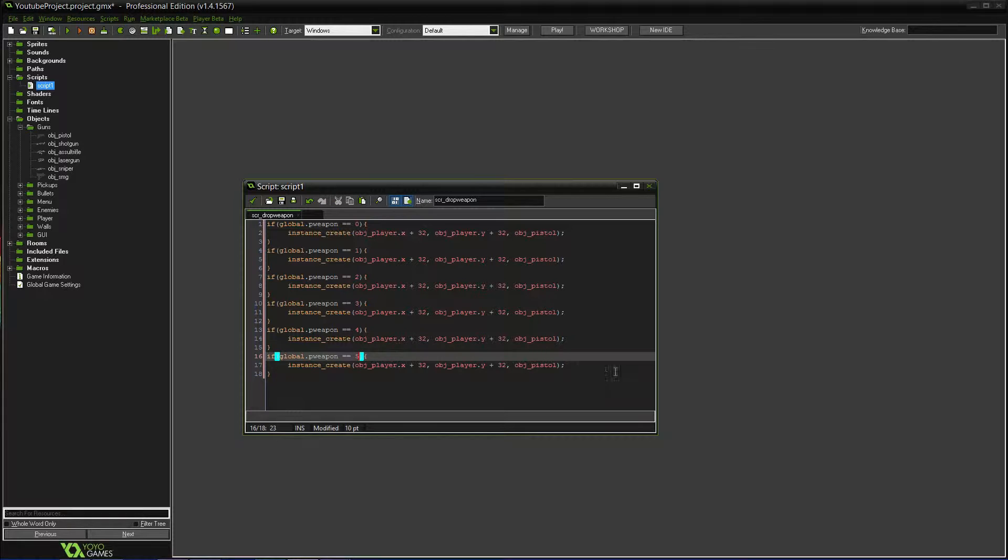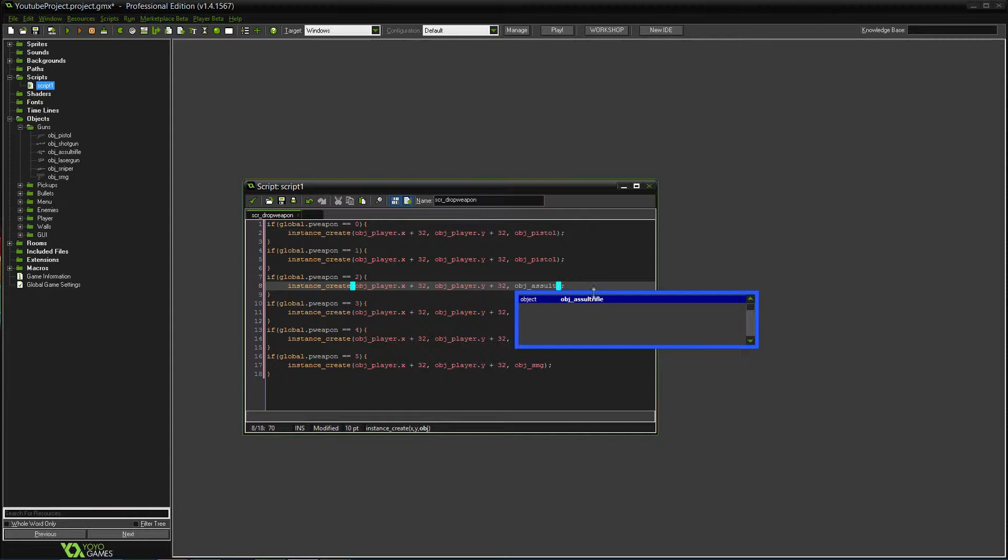Then we need to change the names of the weapons. This one is the SMG, this one is the sniper, this one should be the laser gun — I spelled that wrong, whoops — and then we have the assault rifle and then the last one is the shotgun.